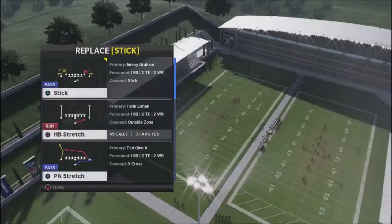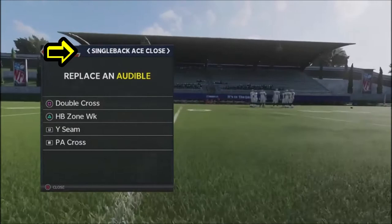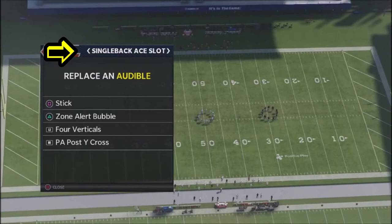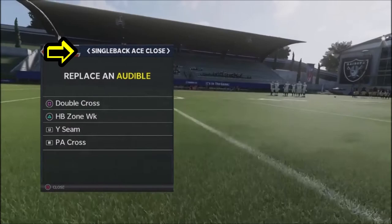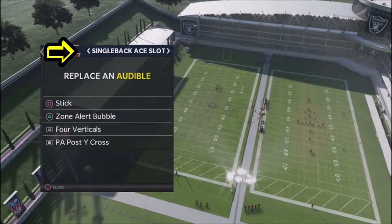You're going to click on that and scroll down to the play you want to swap out. Now, pay attention right above where it says single back ace close, because some people will close this out and then go into their next formation to make their audibles — you don't need to do that. If you look at the very top where it says single back ace slot, you'll see those little parenthesis arrow type things. If you take your left stick and flip it, it'll actually take you to the previous formation. I'd recommend that if you find you're not setting up your audibles quick enough before a game, go through the process of actually practicing setting your audibles so you can utilize this feature.